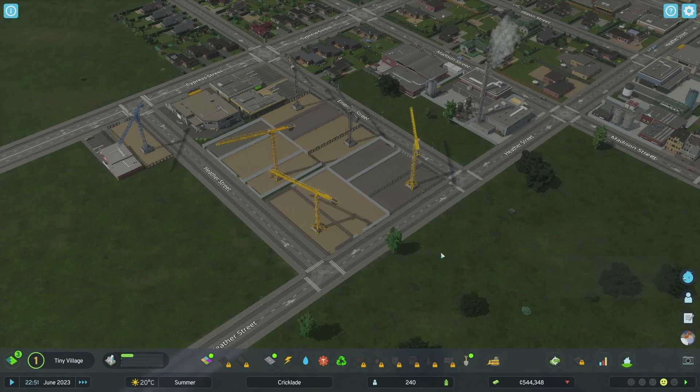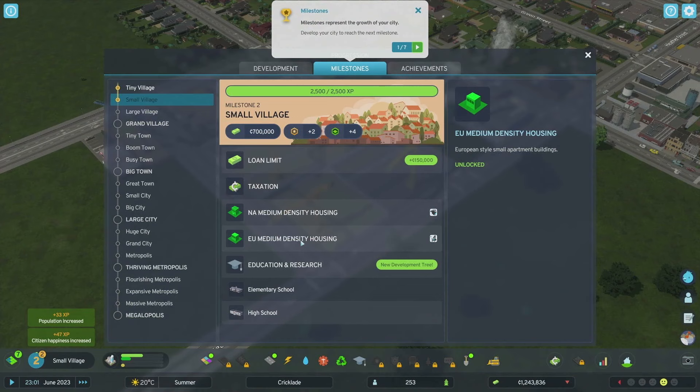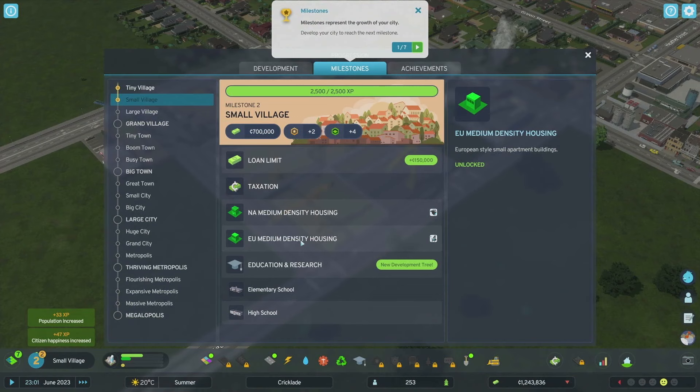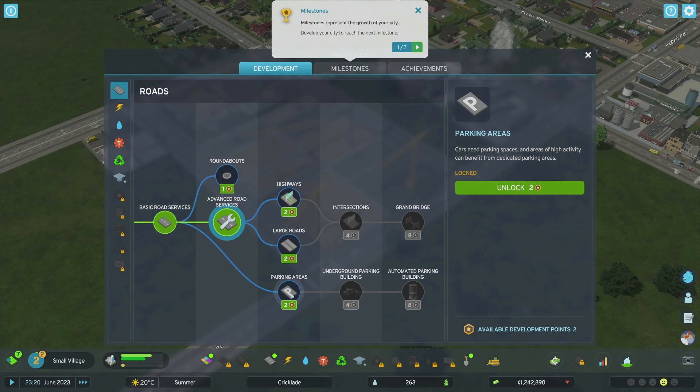I like the leveling system where you can't build particular services until you've leveled up - that's pretty cool. We got the progression tree and two skill points. I already know what I want: parking areas, because that's quite important for a good city. We're going to unlock parking areas.